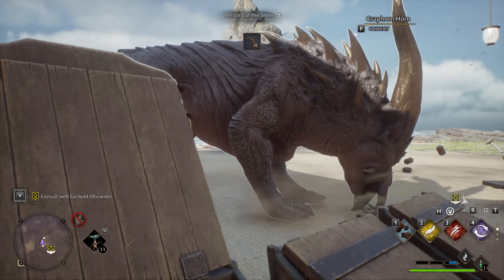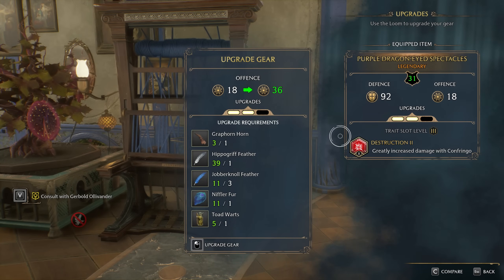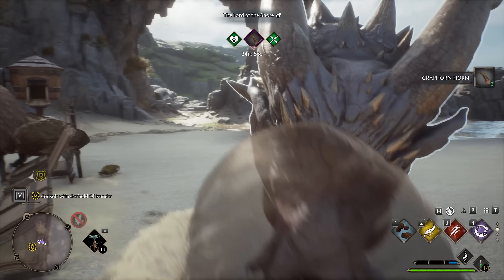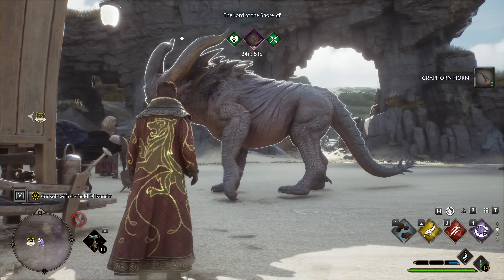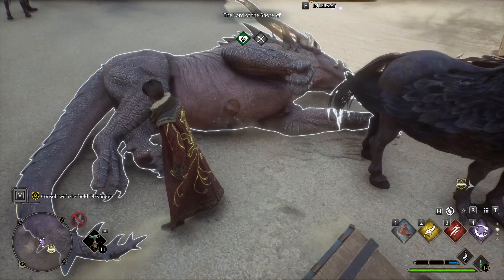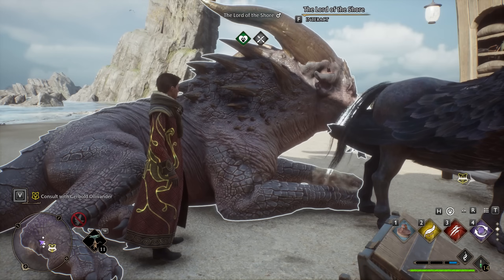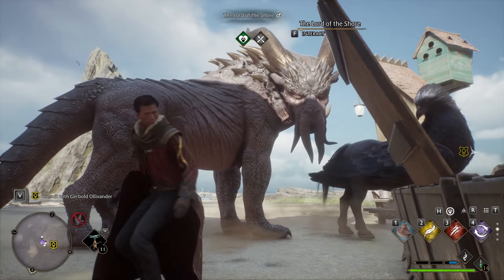The Graphorn will give you horns when looked after in a vivarium - three per time, with one needed for each level 3 offensive upgrade. Bear in mind there's only one Graphorn in the game, and ingredient recharge time is 25 minutes, so harvest regularly to avoid paying 700 galleons each at Broom and Peck. Be sure to pet this one - it may look like Cthulhu and a rhinoceros had a baby, but it behaves like an affectionate canine.